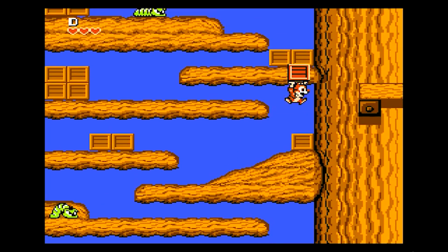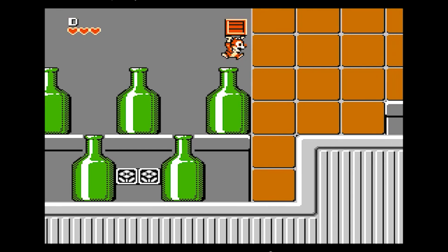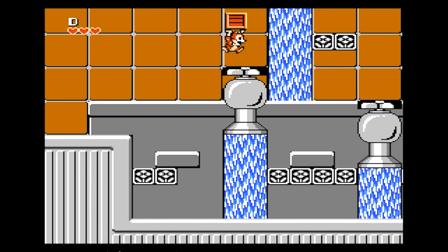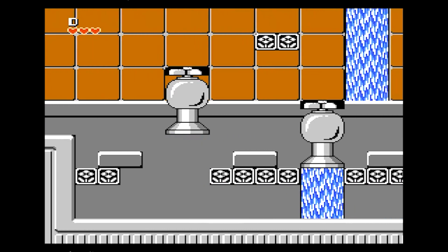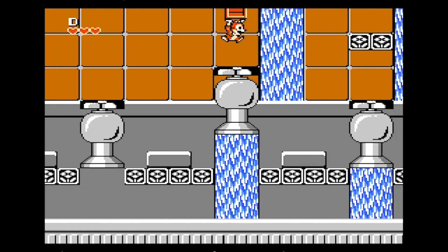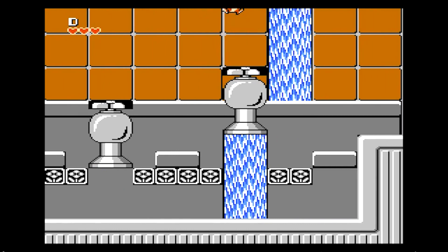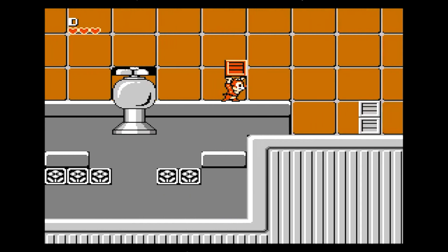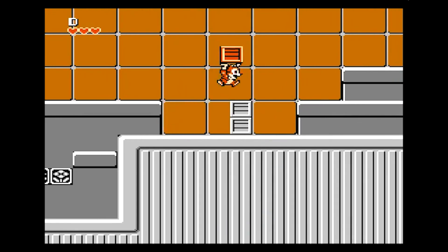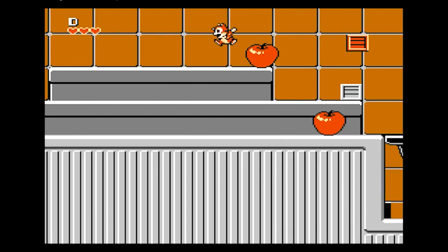Additionally, players can collect items such as acorns to use as projectiles. The game's graphics capture the colorful and vibrant art style of the Chip and Dale TV show. The character sprites and environments are designed to resemble the animated series, bringing the world of Chip and Dale to life on the NES. The graphics contribute to the nostalgic experience, immersing players in a world reminiscent of the animated series they fondly remember.